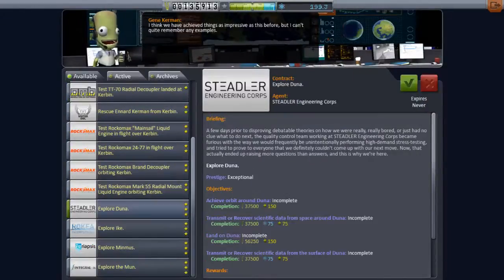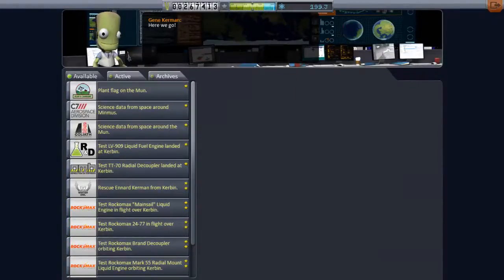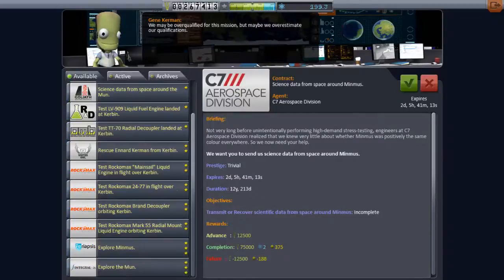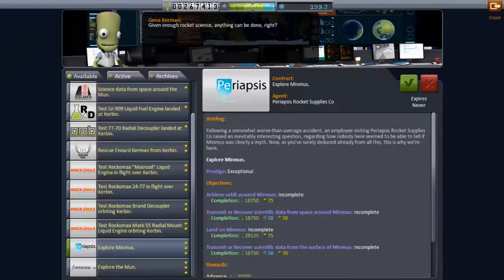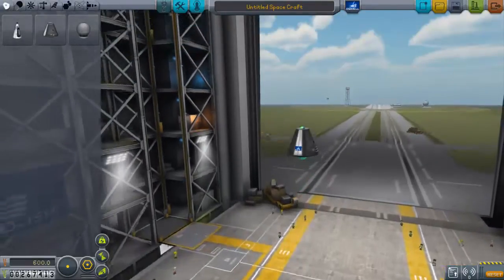I'm also going to check out to see if any contracts were available, and yes, I was asked to go to Duna and Ike. Originally I planned on going to just Duna, but since they are so nicely placed, I thought I'd incorporate Ike into my mission plan. They've also asked me to explore Minmus right after I've just been there — the same thing happened just after I'd been to the moon, and that's a bit of a bummer.